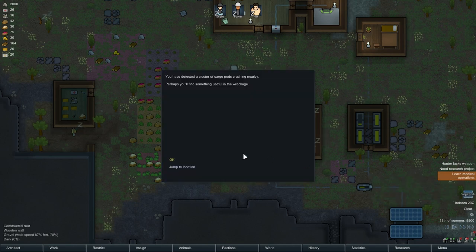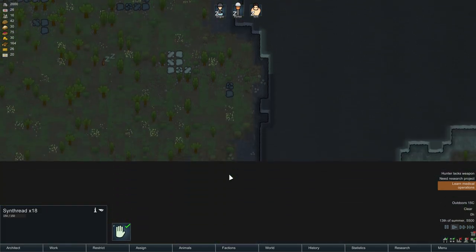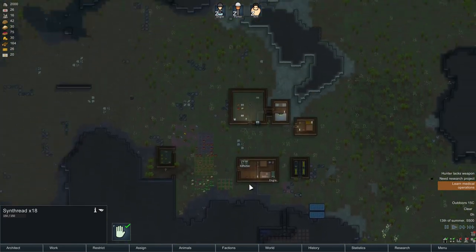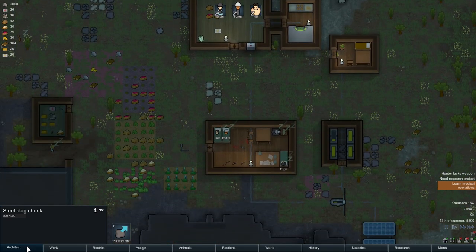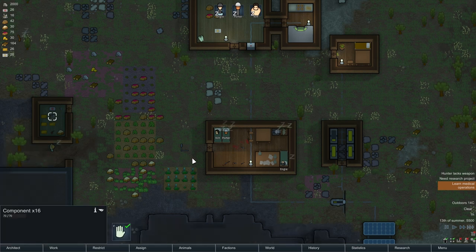Cargo pods! Where are you? What dropped? Synthread - we should probably go take that. Although there's a bunch of bear stuff lying around. There's the bear skins - 50 bear skins. We might want to make some bear skin pants. If we were to do production again, can we do an electric tailoring bench? That requires a lot more steel and we don't really have that right now. We're getting there, slowly but surely.